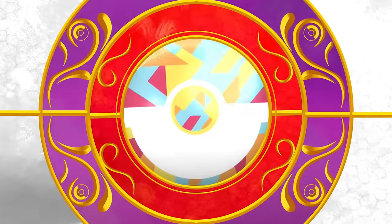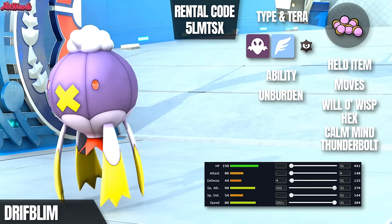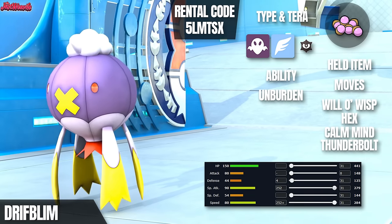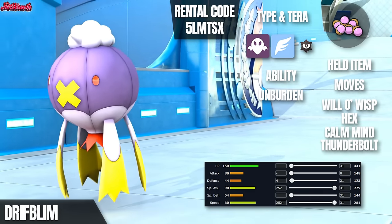Drifblim has access to one of the coolest abilities around: Unburden, which doubles its speed after consuming its item, making it a true force to be reckoned with. My name is JustWeavile, and welcome to my Pokemon Wi-Fi Battle series, where we try to bring out the potential of every Pokemon there is. Let's get started.